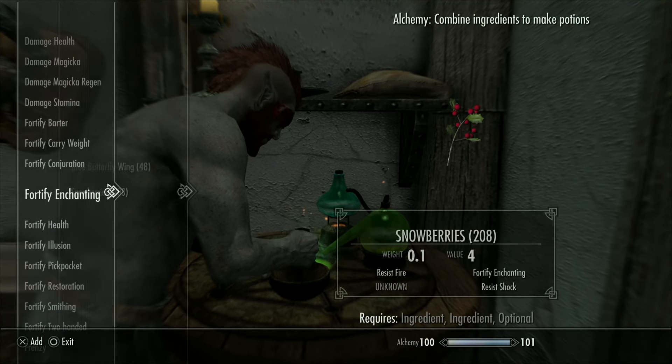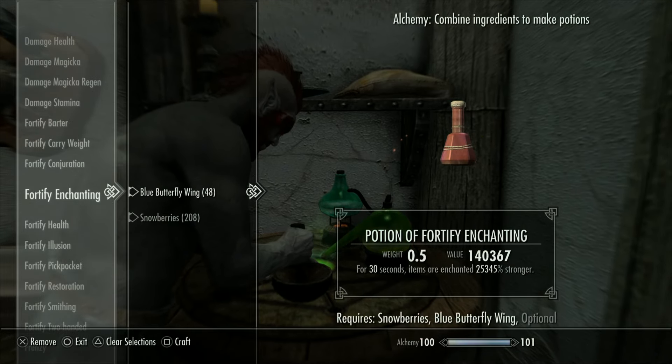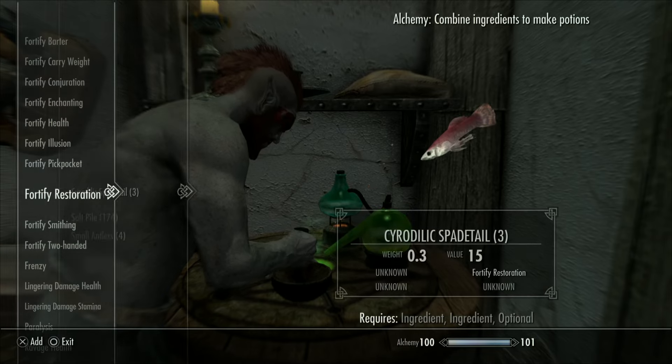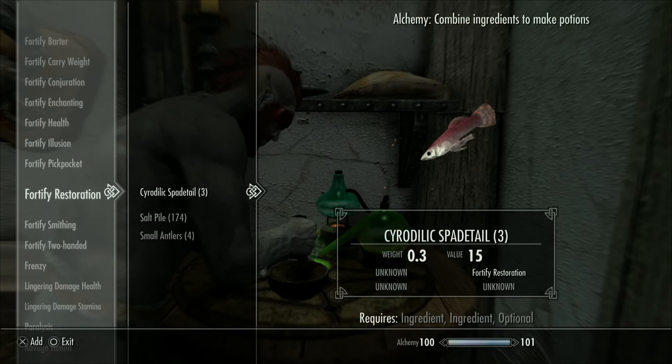Once your gear is equipped, go to Fortify Enchanting and make three or four of those potions — however many it takes to fully enchant the next set. Then make a single Restoration Potion so you're ready for the next go-around.